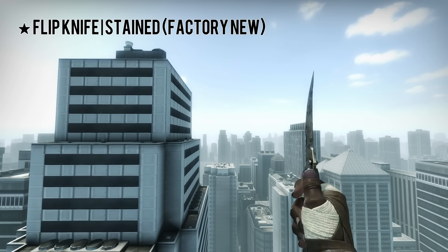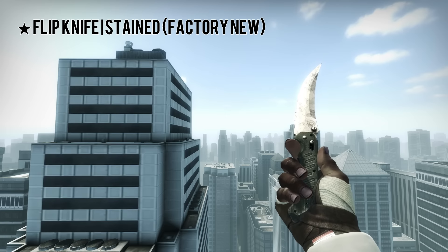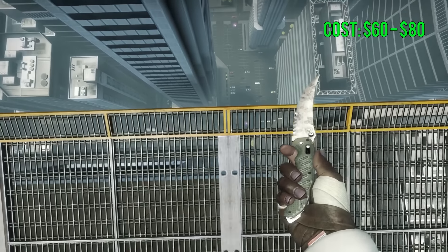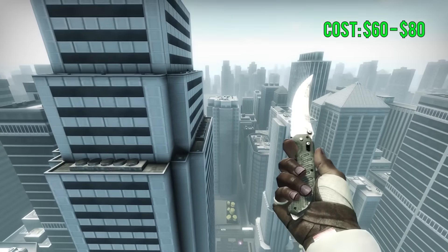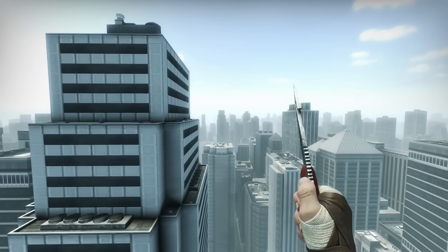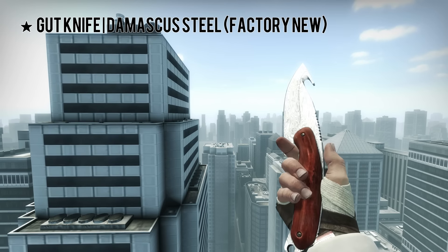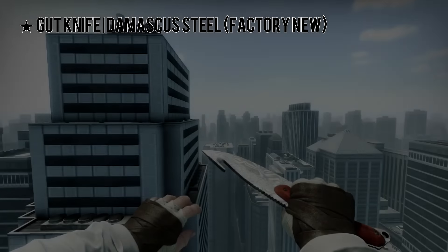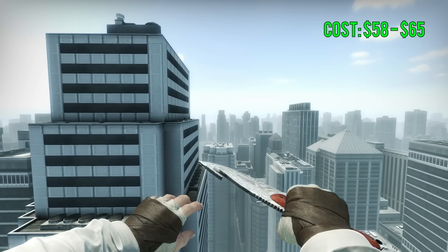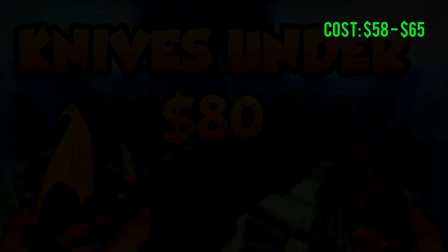The next knife here is a Flip Knife Stained Factory New, and the price for this one tends to fluctuate between $60 and $80, kind of like most of the knives here, making an average of around $70. And then for the last knife, we have a Gut Knife Damascus Steel Factory New. Its average cost is around $58 to $65, which I think is a really good deal because it's not a bad-looking Gut Knife.